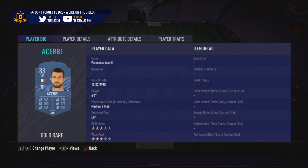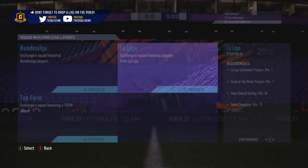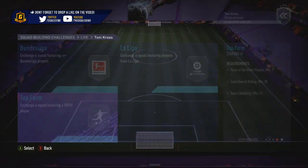This is one of these SBCs that you can basically — because you've got three weeks — easily grind towards it. If you've got untradables between 83 to 86 that have got no use at all, then this is kind of like the prime SBC to throw them in.